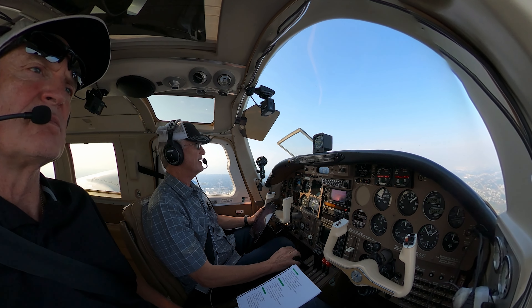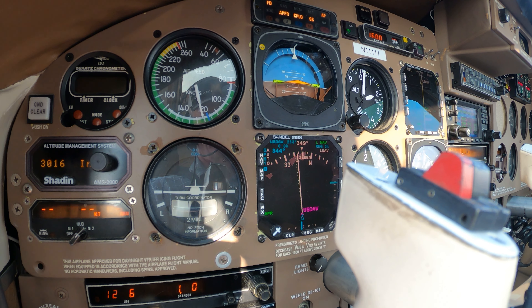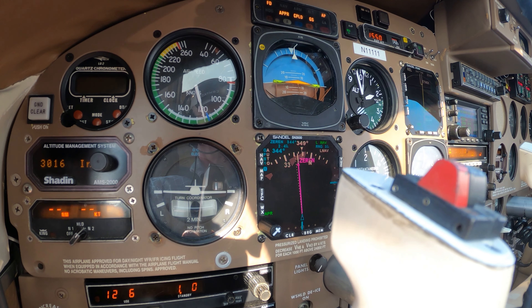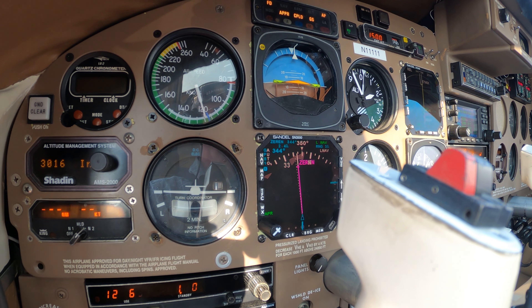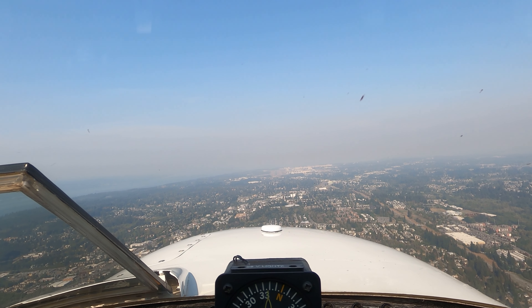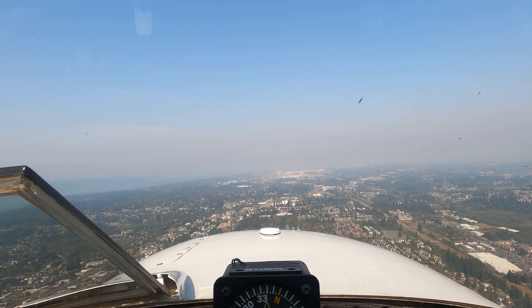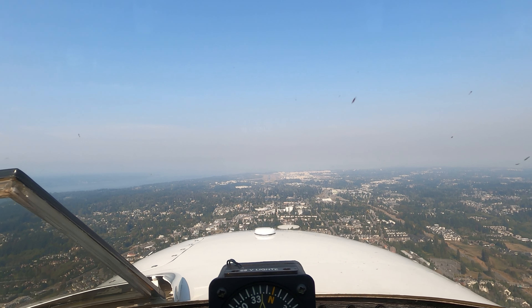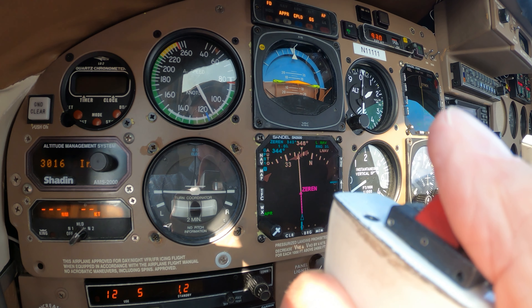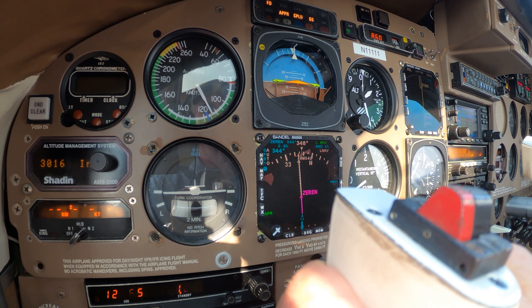We're tracking in just fine, holding real nice, right about 1,020. I kind of use the blue line as a reference for these, so if you're holding that, you're staying within the class Bravo speeds. Let's go ahead and hand fly the rest of the way down. Our settings are perfect now, everything's just working really good. Should be about 600, 700 feet a minute. We have a little bit of wind coming off the nose.